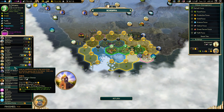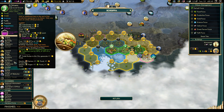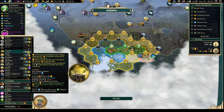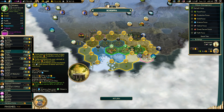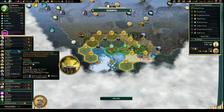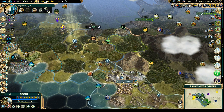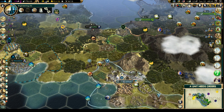The well is now done. Let's get a market down here — actually, we do want a council first. Let's get a council — we can rush that. Come down there with the scout.